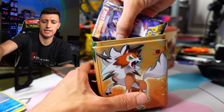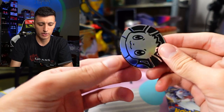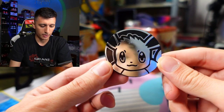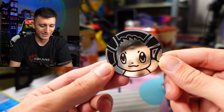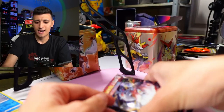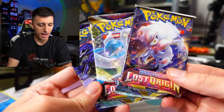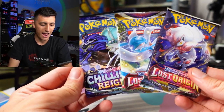We got the coin in here as well — and it's an Eevee coin this time, not the same as the Zorua coin. So they are themed differently. And we got three packs — it is the same exact packs: two packs of Lost Origin and one pack of Chilling Rain. By the way, we're also going to open up four extra booster packs after the Charizard tin, so stick around.